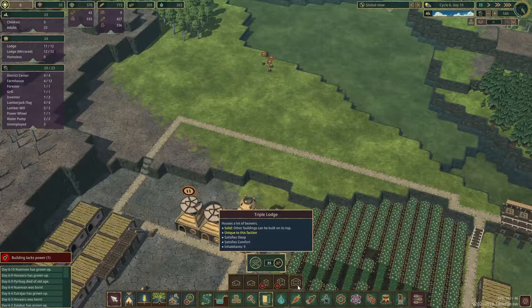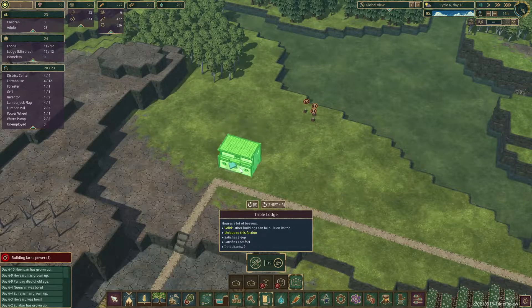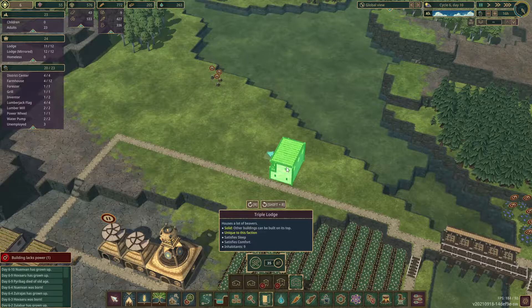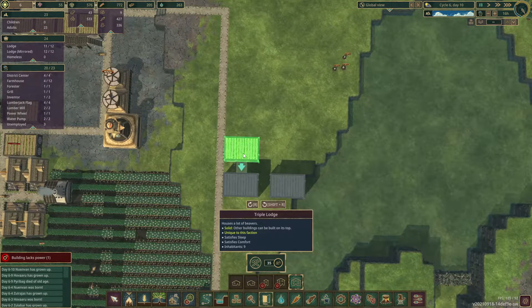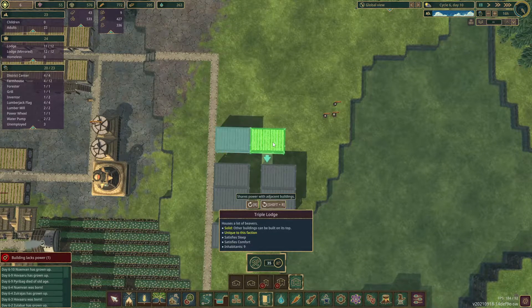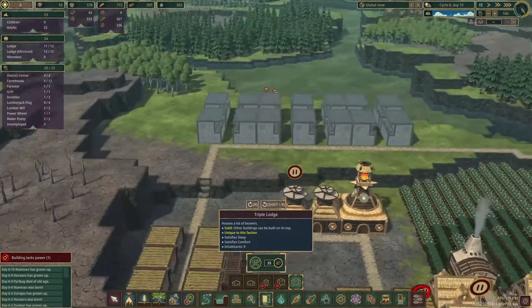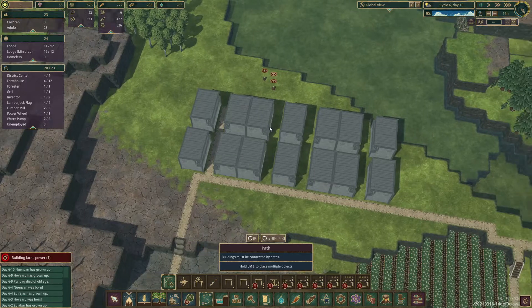I'm going to start planning out this housing system. Now that I've unlocked the triple lodges which can hold nine beavers per one - which is insane, absolutely mental. I'm just not sure where I actually want to put these. Let me get a top-down view. I want it to look nice but also have space to move around. That looks wonderful - that is cool as hell! Now let's connect them with paths.